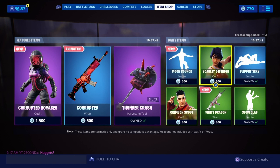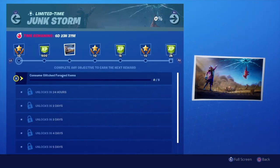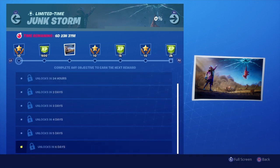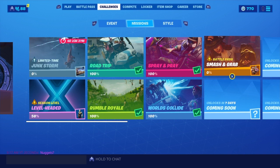In today's video we're going to be going over the new Week 4 Junkstorm challenges. The first one we have is Consume Glitched Foraged Items. I'm sure most of you guys already know where to find those, but just in case I'll show you quickly where they are. We're going to go over the rest of the challenges that unlock in the next 6 days. I've already uploaded the Week 4 Secret Battlestar location, but just to make it easier so you don't have to switch between two different videos, I'll also throw in that location at the end of this video.